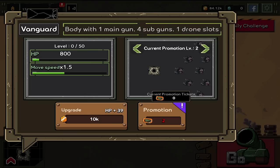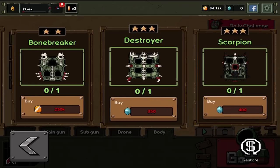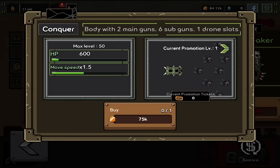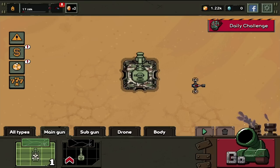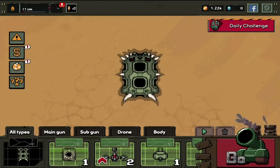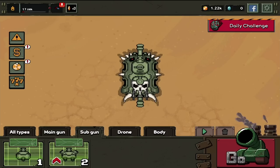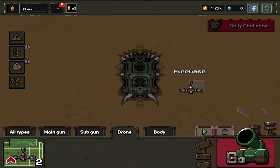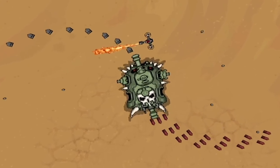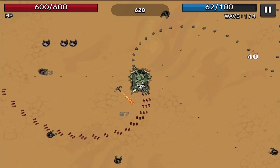Before we upgrade too many guns, I think we should upgrade our body, because this body has one main gun, four sub guns, and a drone slot. There are definitely other bodies out there with more guns and more options. We can actually afford this one for now — two main guns, six sub guns. I'm going to buy maybe one or two drones because I feel like they're going to help. Now we need to equip this all, put the actual proper body on, so that gun's going there, this gun's going here, so we're pointing front and back. Now we're firing in all directions with the drone and everything, so this is going to be a little bit easier.